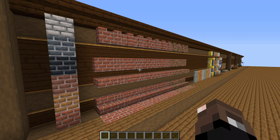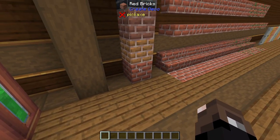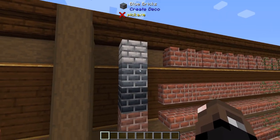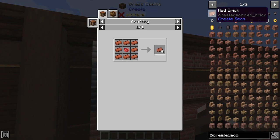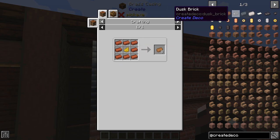This next mod takes a bit of a turn from automation and machinery to decoration. This mod is Create Deco by Laspicity. This mod adds six new brick types: red bricks, dean bricks, worn bricks, dusk bricks, blue bricks, and pearl bricks. These are all crafted by using brick items — the recipes are basically just bricks with some dye in the middle: red is red dye, dean are yellow, worn bricks are just bricks that are smelted, dusk bricks use black dye, blue bricks use light blue dye, and pearl bricks use light gray dye.